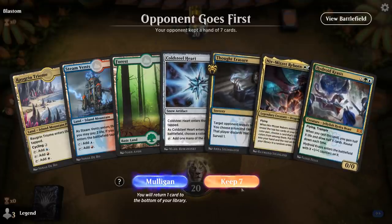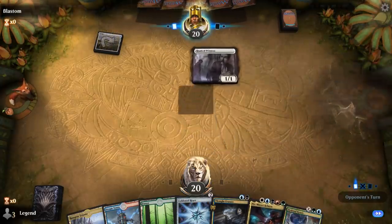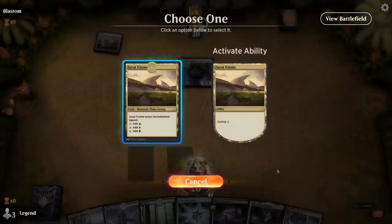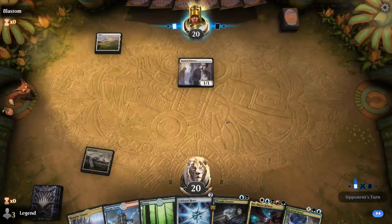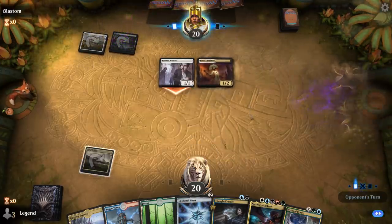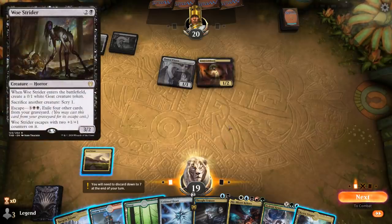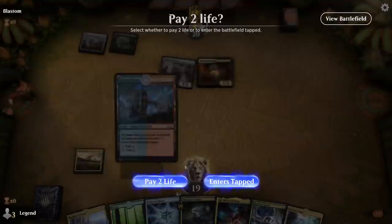We're on the draw with a fine opening hand. Cold Steelheart can name Black so we can Thought Erasure and eventually Niv. Facing what looks like a White Weenie deck. Triome lets me Thought Erasure on turn 2, though most likely I'll just play Cold Steelheart anyway. But it turns out the opponent is a Black-White Sacrifice deck instead. Thought Erasure could take away a drain effect like Cruel Celebrant or maybe Woe Strider — so we don't really need to ramp into a 4-drop here. We can wait to turn on Cold Steelheart. Let's Thought Erasure.